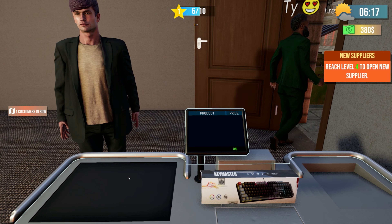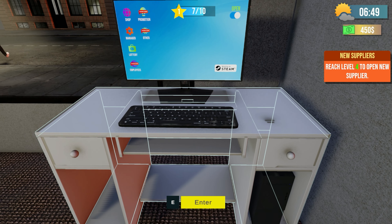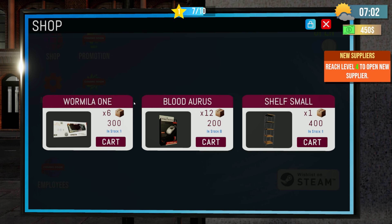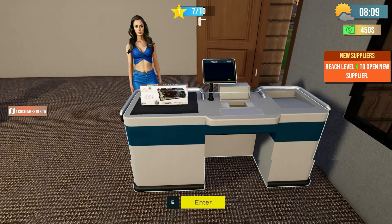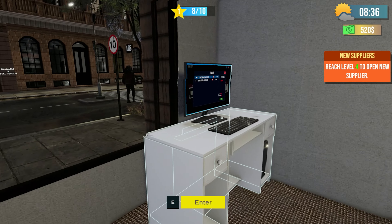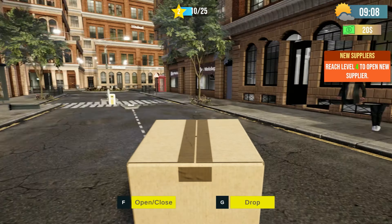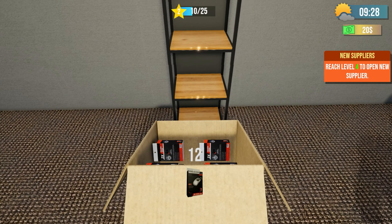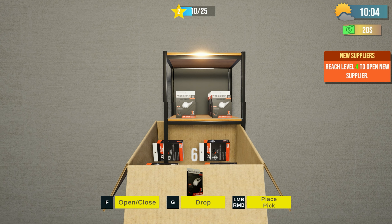There are three customers, two customers, one customer — we need to be ordering more product. We need to order more. How much is that total? We don't have enough money right now, okay, thank you ma'am. Now let's order more stock — we'll only have 20 bucks remaining but that should be enough to get us going. Sorry team, hold on, we're working on getting the mice.